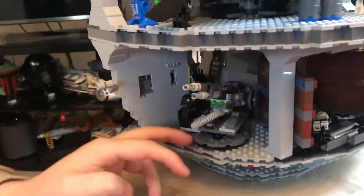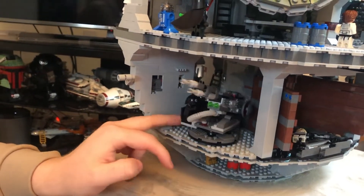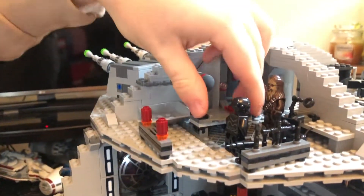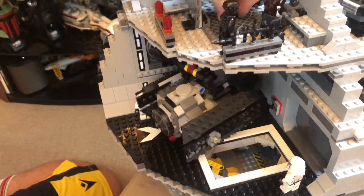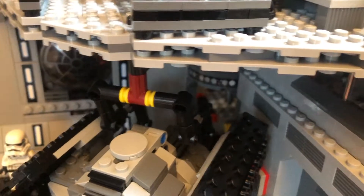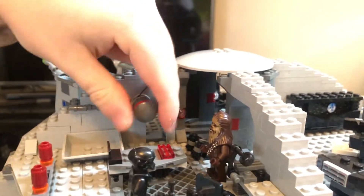There's another little cannon here which I think you do see in the film — you get the right gunners and everything. Up here there's a little control room which is awesome. There's a mechanism that moves Darth Vader's TIE fighter down below, which I'll show in a sec. And in the middle there's an elevator that goes all the way up to the top, through the whole center of the Death Star, which is awesome.